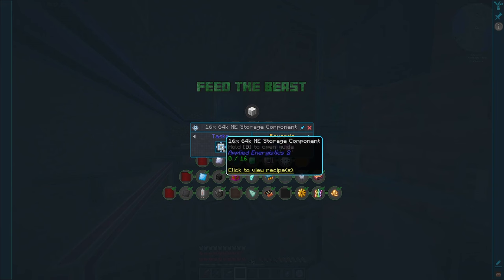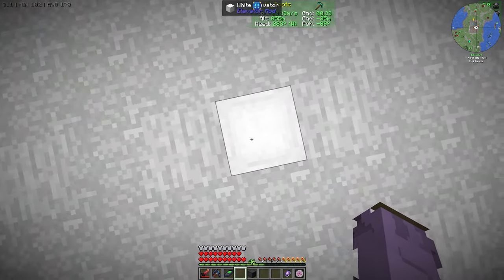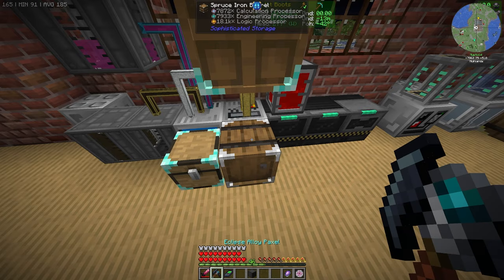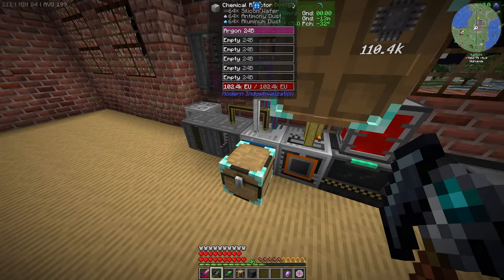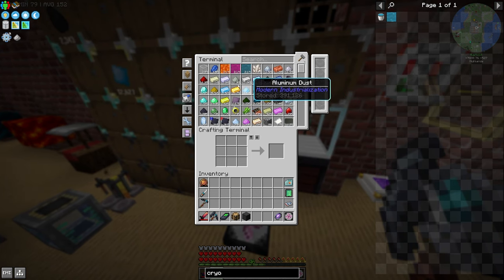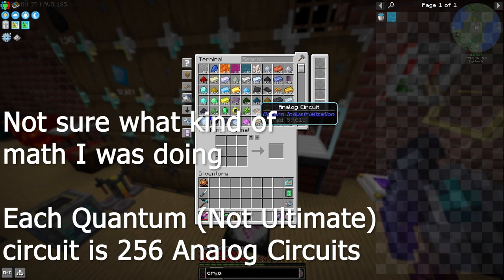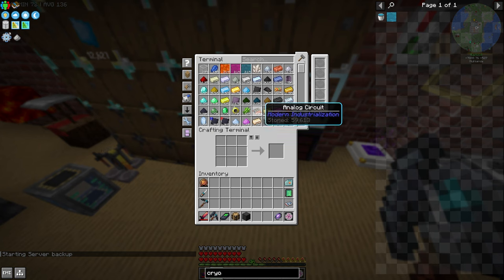The only thing left is the 1664K ME storage drives. I bulk crafted a lot of circuits, so I have 110,000 silicon plates still left over. I've also crafted a bunch of RAM using styrene butadiene and done all the electron wires. Each ultimate circuit needs 1,024 analog circuits, and at the moment we can make 59 quantum circuits — but we need 64 for the quest. These 59,000 analog circuits are not going to be enough.